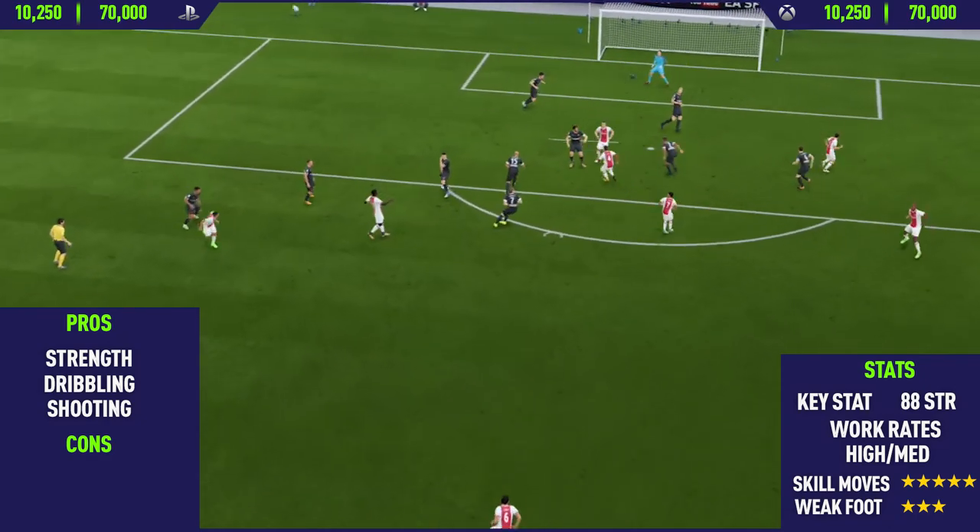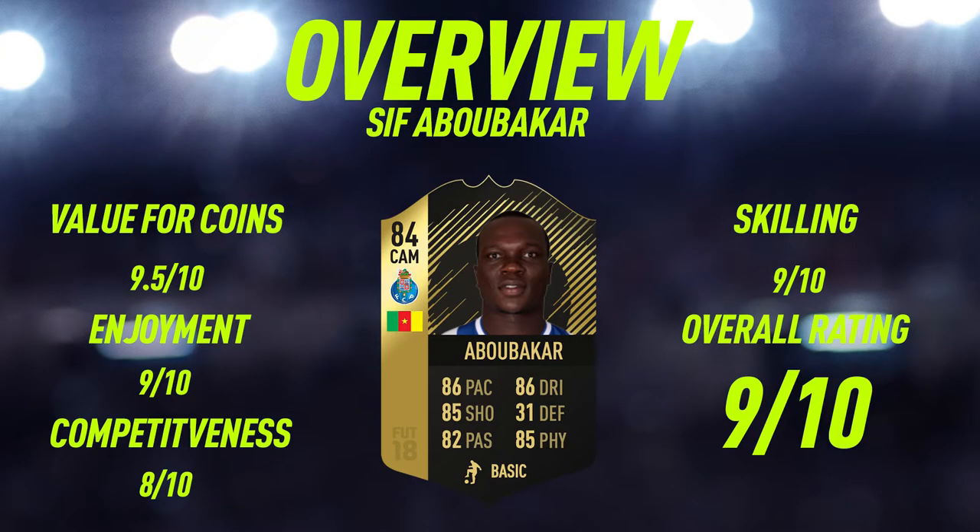Now let's get into the overview for Vincent Abubakar's second in-form card. For value of coins I'm going to give him a 9.5 out of 10. This card goes for around 20,000 coins and, looking at the stats for an 84-rated in-form card, he doesn't play in the best league or have the best nation, but he's really good as a super sub and just so cheap for a really good card.